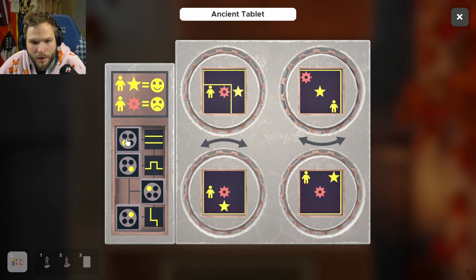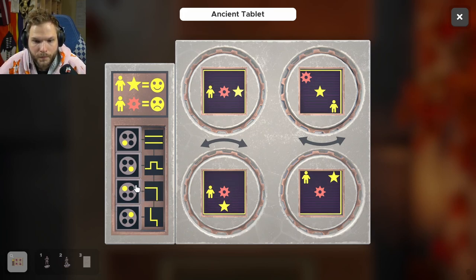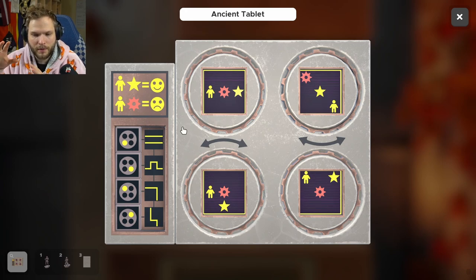What's happening? These dots signify which circle the thingy is about. I need to separate the yellow — oh yeah, it says here. 'Human with the spiky thing equals sad. Human with a star equals happy.' So I need to separate the human with a star in one field and the other one in the other field.